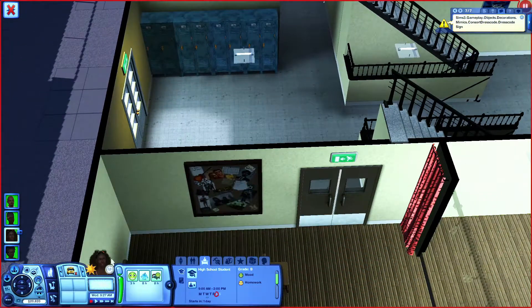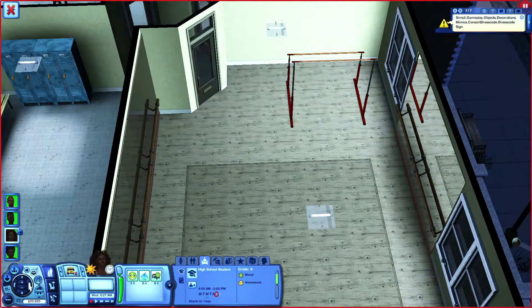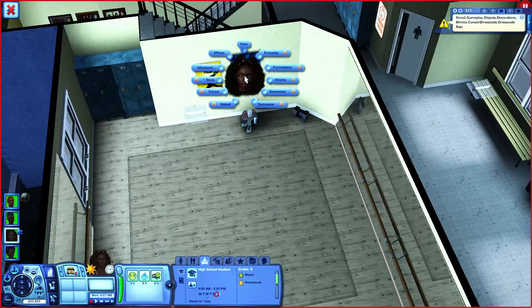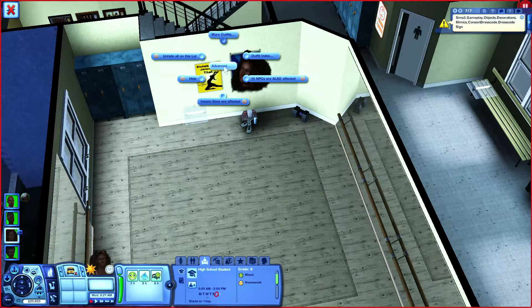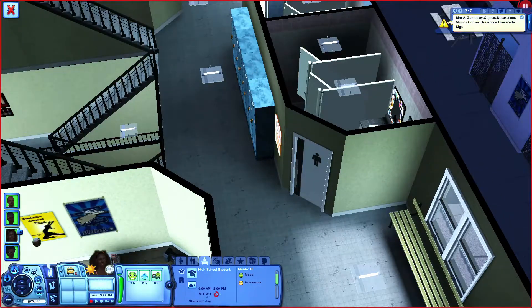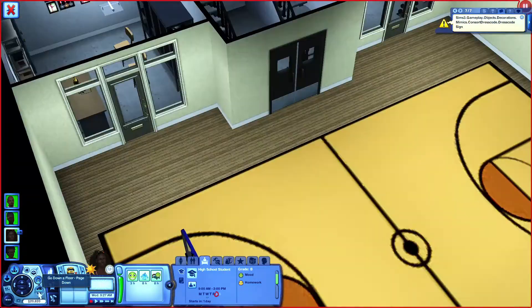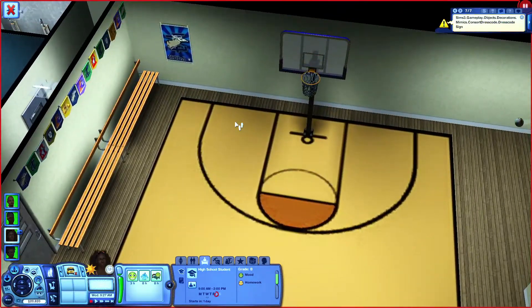Let me skip some of these and show you another one. For instance, the dance area — this would be athletic, and it would be athletic 3. And for the gym area, this would be athletic 2.